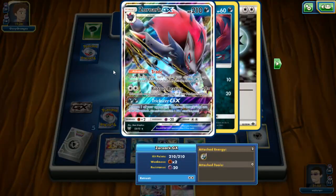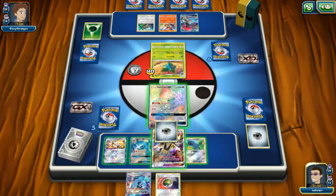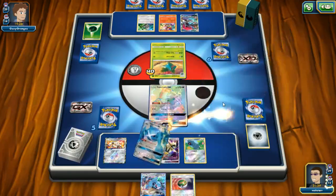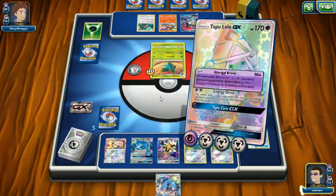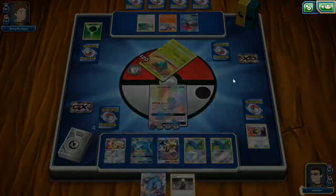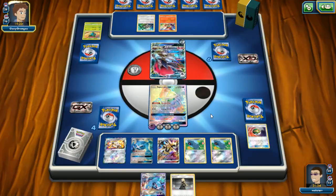We have to worry about this — the resistance doesn't matter to our Tapu Lele which is nice, but the fact that our opponent can just smash us with some big damage when they want to is a little worrying. Geotech, grab another Beldum, then smash him good. I just love this foil effect — the shine across the card is kind of lazy, not even a procedurally generated foil effect.